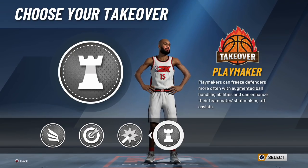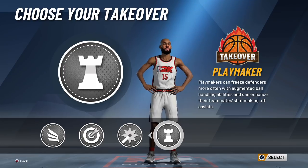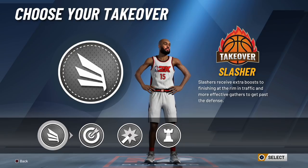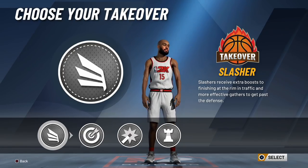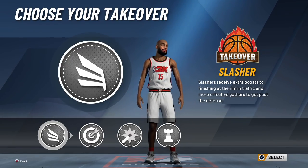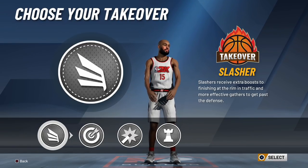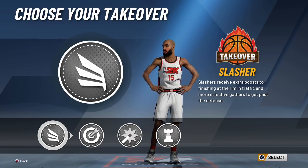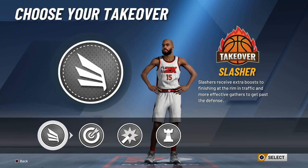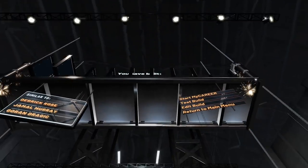The playmaking takeover lets you drop people, and when you drop people the world is yours - you can shoot over help defense or dunk on someone in the paint after breaking multiple ankles. It's a fun takeover but not the best. I still like the slashing takeover because you can still break ankles with your playmaking badges, and it makes opponents think you can't shoot. If they don't play up on you, you green it - and now they have to play up on you, so you blow by them and kill whoever's protecting the paint.